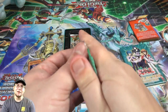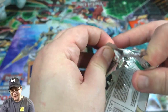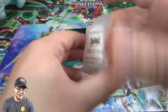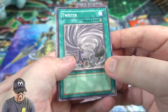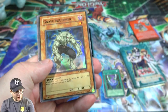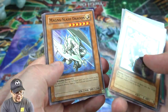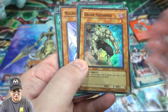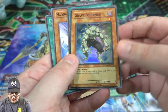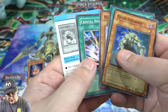Now for Duelist Pack Jesse Anderson — the one that everyone always says I sound like, just because we're both southern. He's actually one of my favorite characters for that reason. We have Twister, Gravity Crush Dragon — oh, we got a holo! We have Grave Squirmer — there we go, it replaces the rare. So we actually got one of the holos from this pack. Then Magnus Slash Dragon and Crystal Beacon. I think Jesse ends up using these whenever he becomes evil.